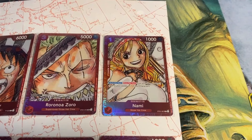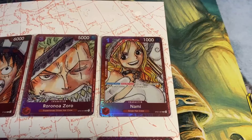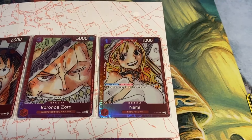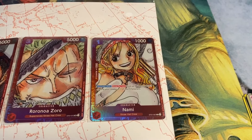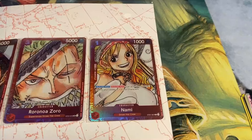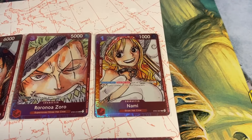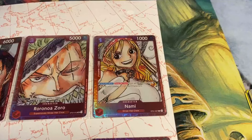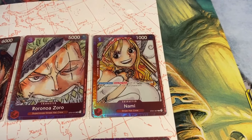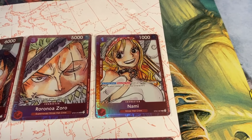Nami: for 1, it's a 1k power card with counter plus 1k. It is the activate main once per turn from the starter deck — give up to 1 of your Ressidon to your leader or 1 of your characters. I used to play this card back in the day during set 1, and I tried it in set 2 as well. But I don't play this one anymore, and I don't see a lot of people playing it anymore either.